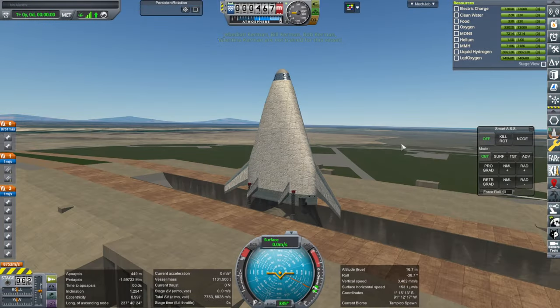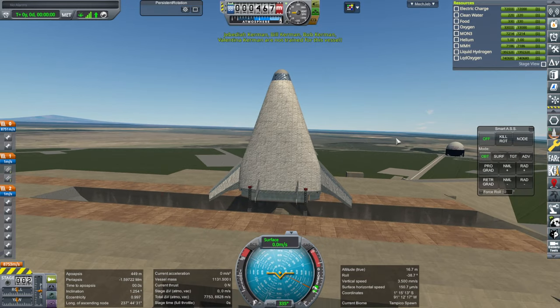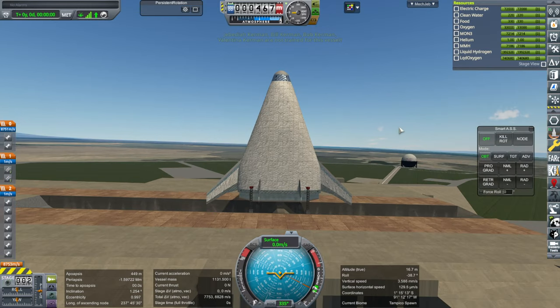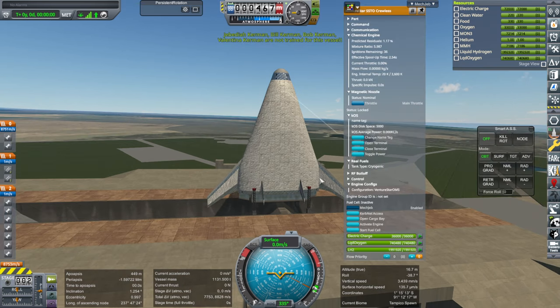Hello everyone, welcome back to JNSQ Realism Overhaul in Kerbal Space Program 1.12, where I wondered what the Venture Star would be capable of in this scaled system. This is the full-sized Venture Star — the one that carries 20 tons to low Earth orbit, and currently we have actually 27 tons in it.